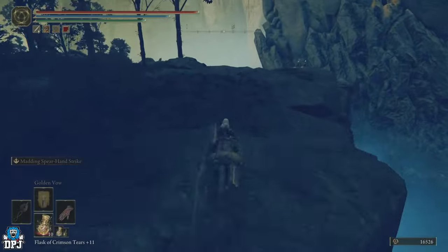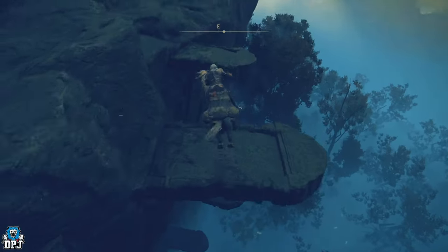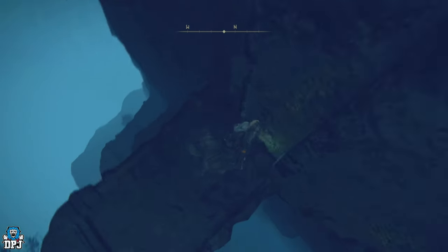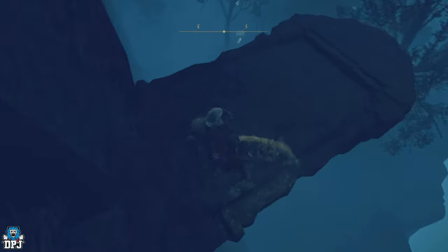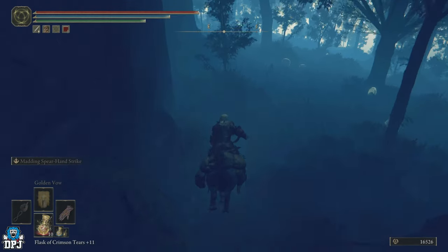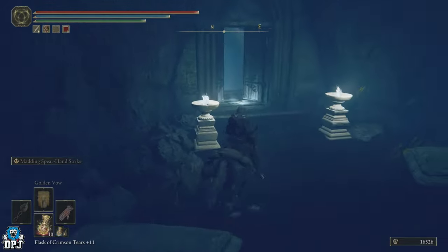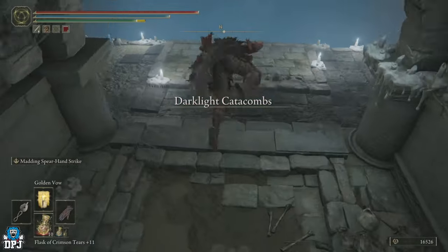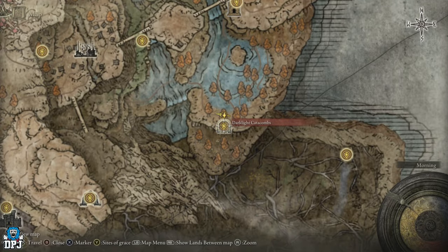Jump this way and you want to come down here — this is where you want to be. Scale down yet again. This one's a little bit more difficult, but just walk off, be slow, don't press that sprint button because things will end bad for you. Very slow. Now I'm going to put on my torch so you can see where we are. Follow the cliff side, keep it on your left, and you'll see two little candles — that's where you want to go. Jump into here. Now we're in the Dark Light Catacombs.